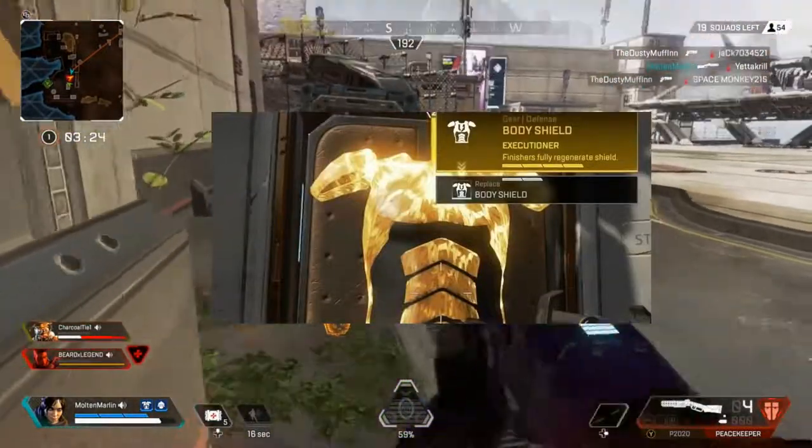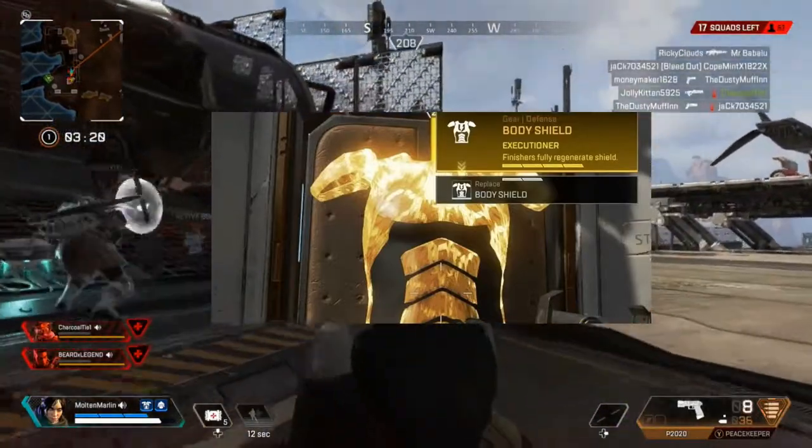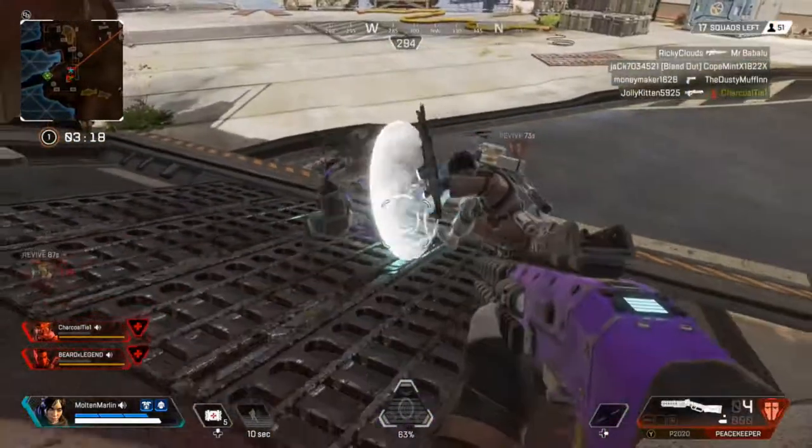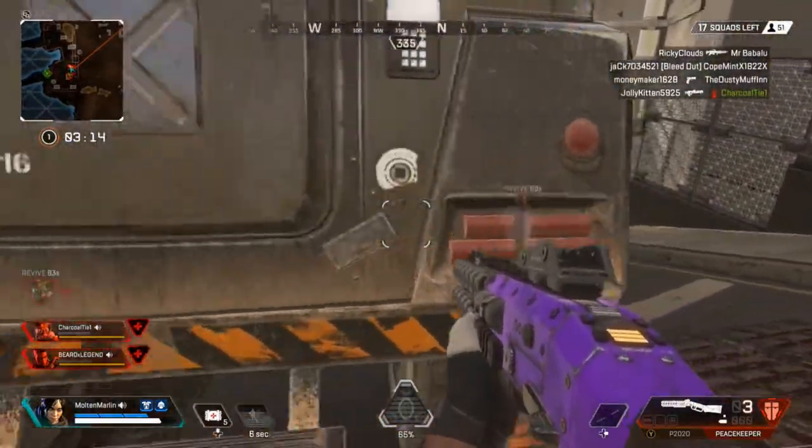Legendary body shield — executioner — finishers fully regenerate your shield. In addition to absorbing 100 damage, finishing someone fully recharges your shield.